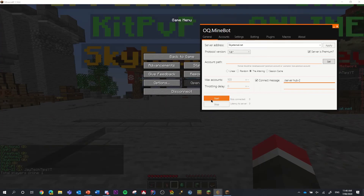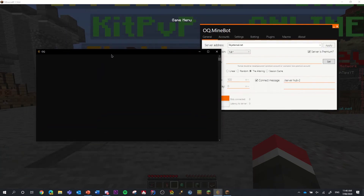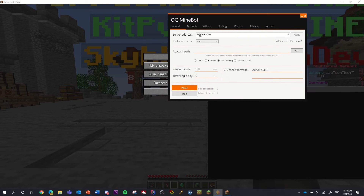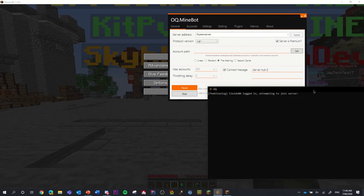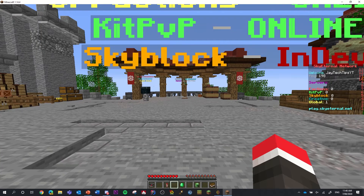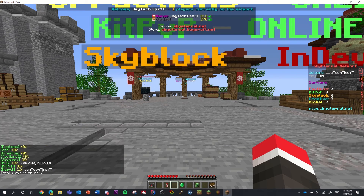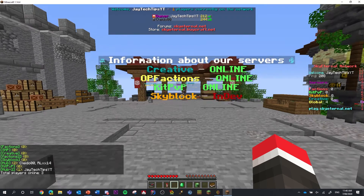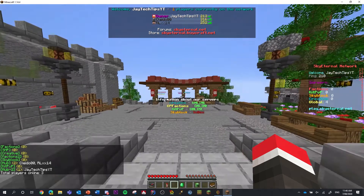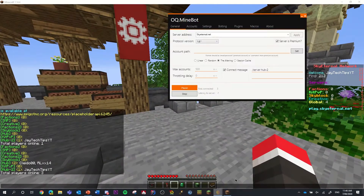We'll start and then open up a command prompt window. It'll attempt to join the server. We've already got two bots on the server, and here's one that's just joined — there's another. I've set it to a hundred bots, so you can set it to as many bots as you want.